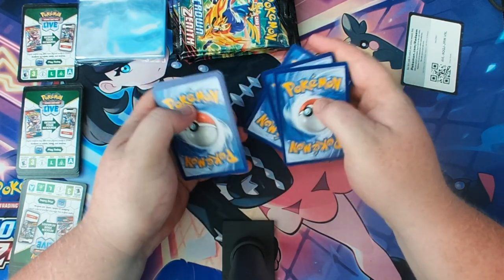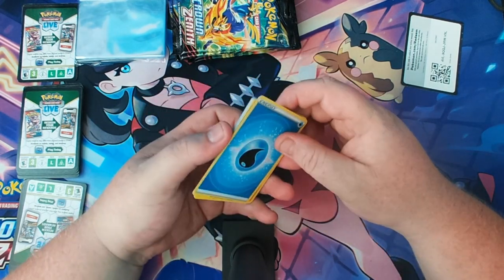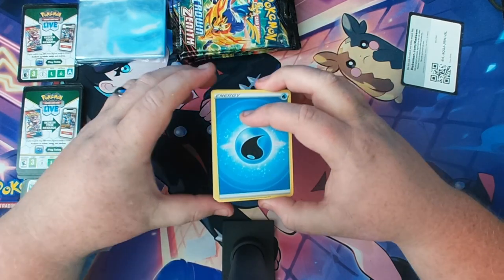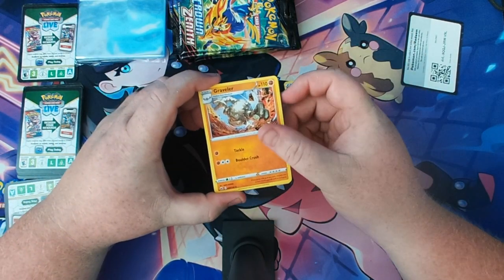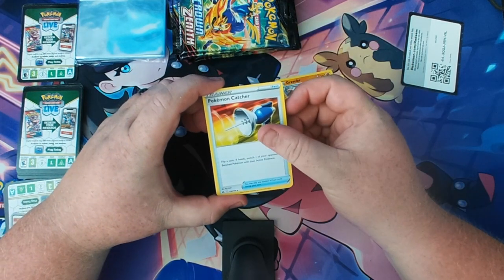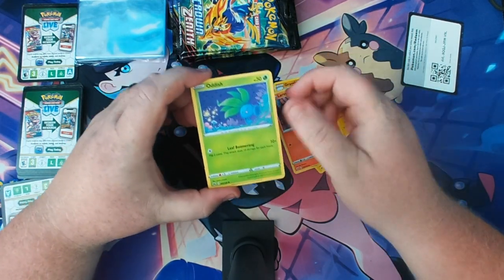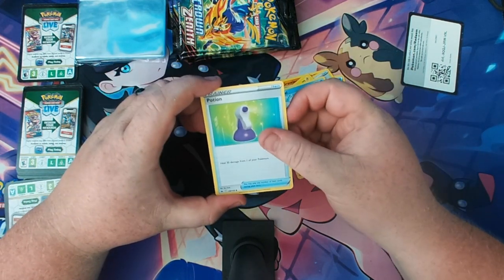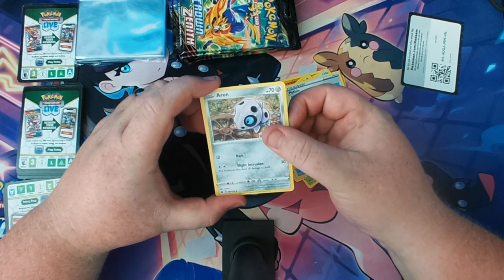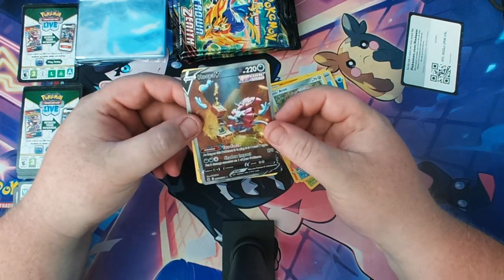I've been trying to get the full collection of Crown Zenith, but we're getting there slowly. So I have a Graveler, Pokemon Catcher, Levestre, Oddish, Seal, Potion, and ooh — one that I don't have: a Hooper V.